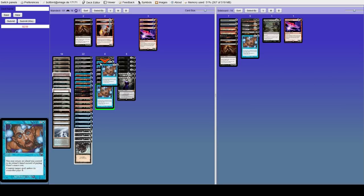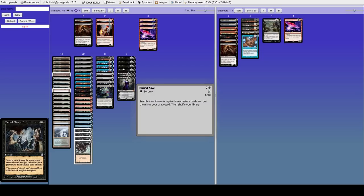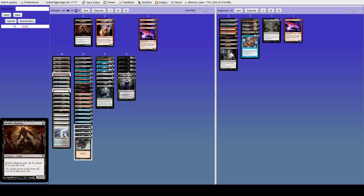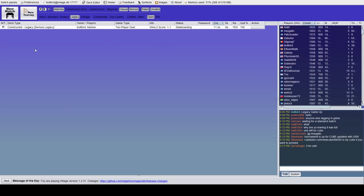I kind of like the second Daze. Ratchet Bomb was definitely very good. We're going to be on the play here. Let's cut a Thoughtseize and run it like that — he has Vault Scourges and stuff so I still like the Gut Shots. Lily of the Last Hope is definitely still good. Conceded game one because there was absolutely nothing I could do, hopefully he doesn't get us again like that.